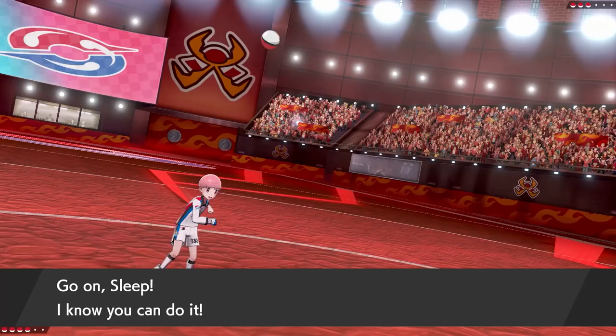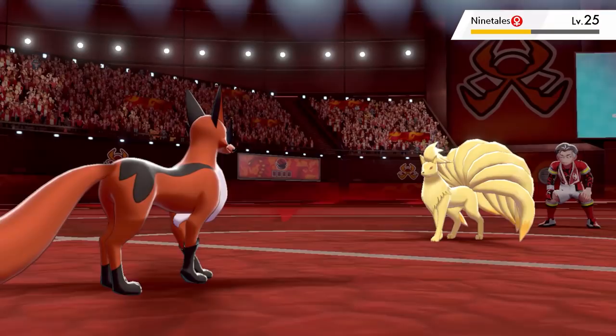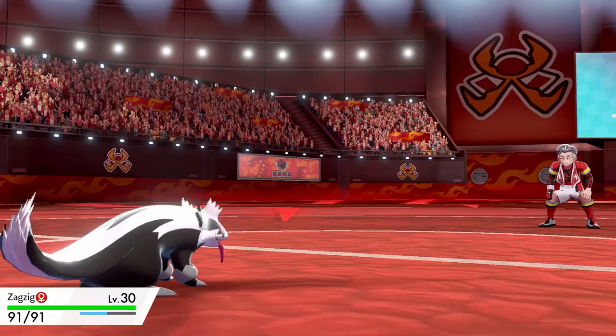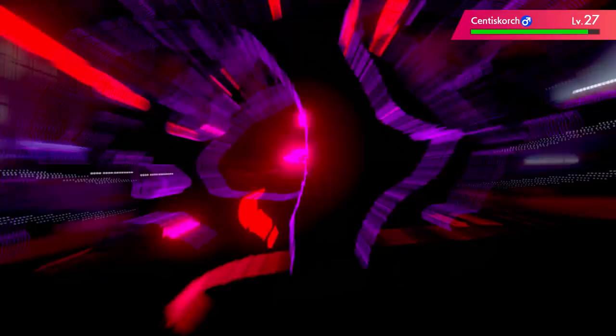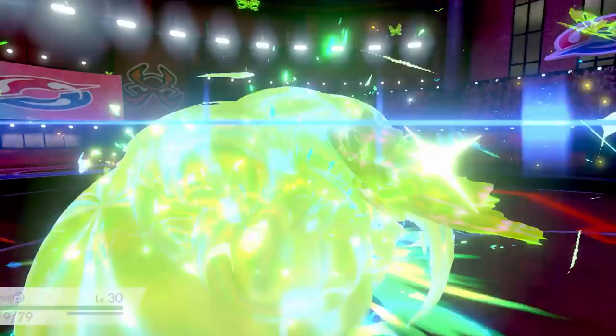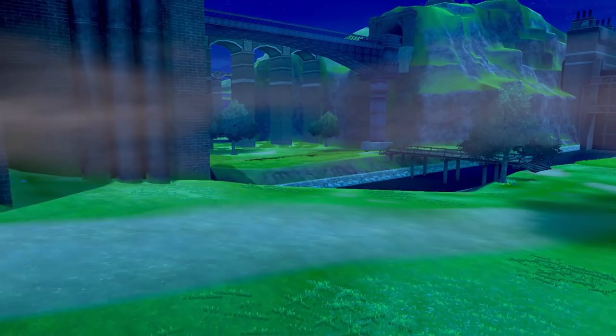During the challenge Dog evolves — but he's still Dog. Ninetales is up first and I send in Sleep, using Nasty Plot to boost my special attack while Ninetales uses Will-O-Wisp to burn me. Thankfully burns only halve your attack stat not special attack, and a Snarl takes Ninetales down to low HP — one more Snarl takes it out. Arcanine is up next and Sleep tanks a hit, taking it out with a Snarl. I switch to Zagzig to fight Centiskorch, Dynamaxing and using Max Darkness which lowers its special defence so the next attack does more damage taking it to yellow. Zagzig is knocked out so I send in Dog — but Dog gets knocked out in one hit by Max Flutterby. Sleep is sent in to finish the job and one Swift wins us the third gym badge.